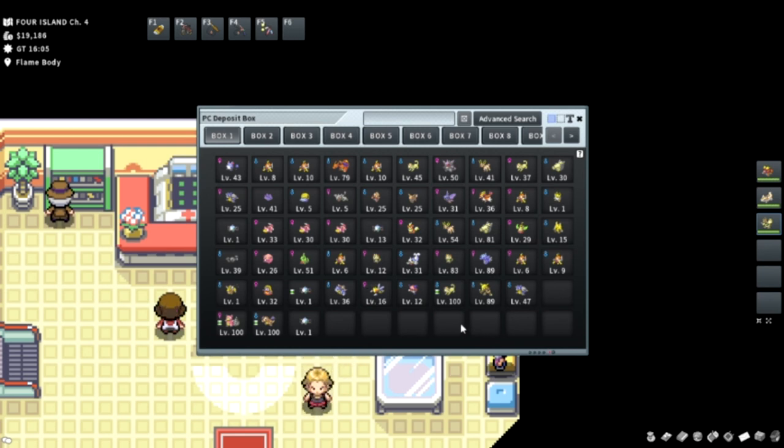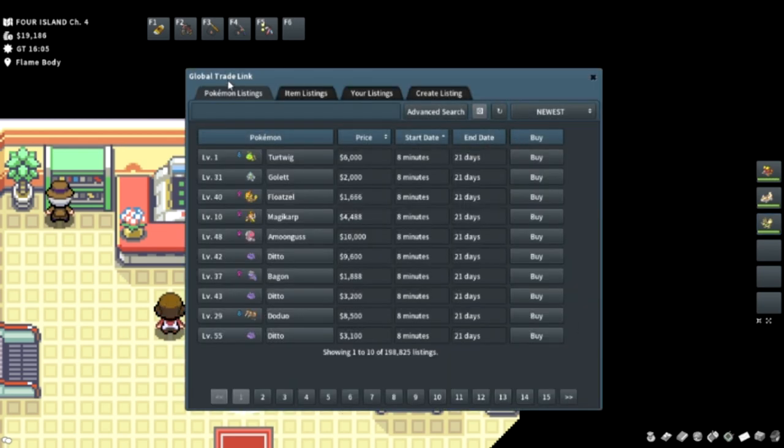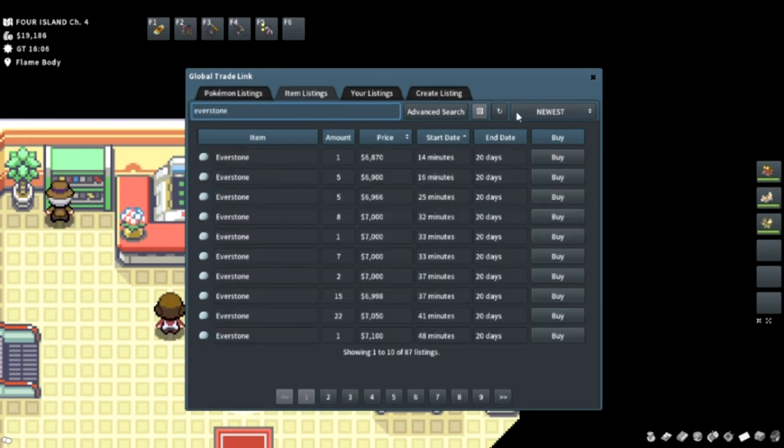People usually buy Everstones from the Global Trade Link. You can click on Items, type in Everstone, and always go for the lowest price — there are a lot of Everstones there. But instead of spending almost 7,000 dollars on an Everstone, why not farm it yourself?